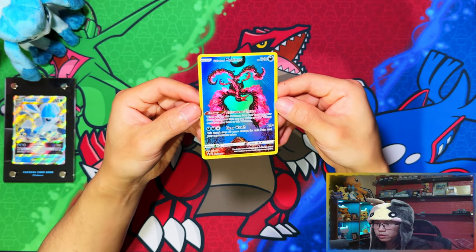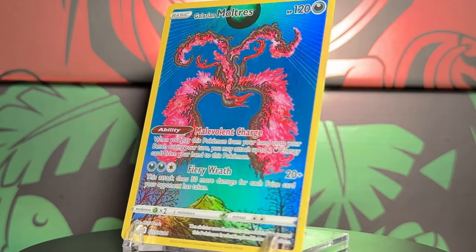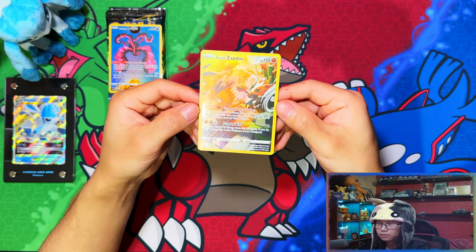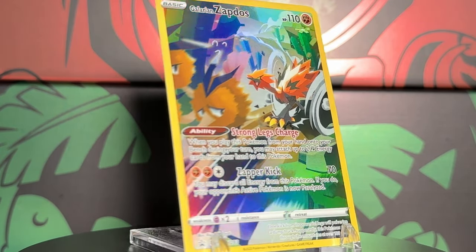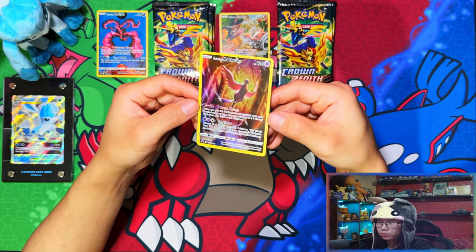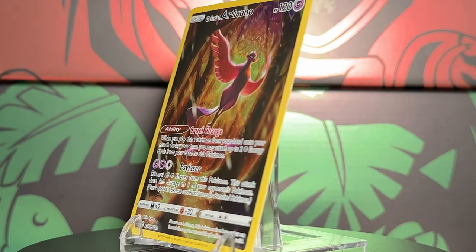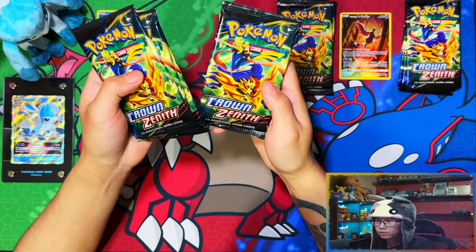Here is the Galarian Moltres promo card, and here is the Galarian Articuno promo card. And you get your 4 packs of Crown Zenith — 1, 2, 3, 4. Let's go.